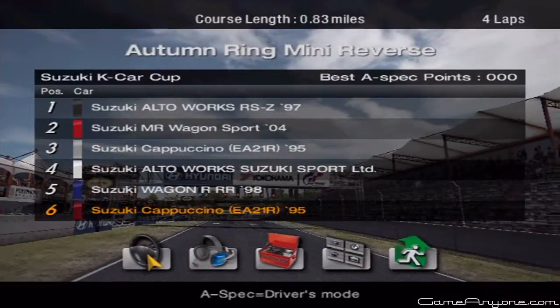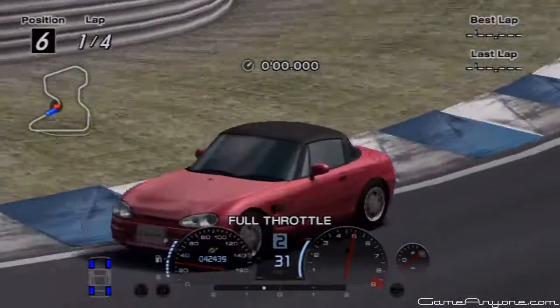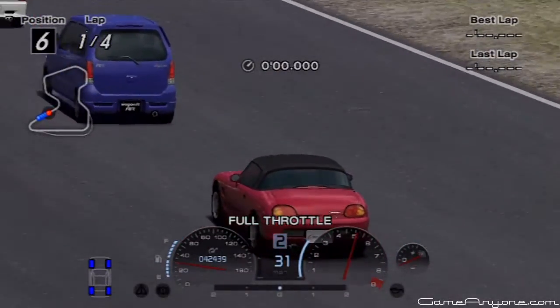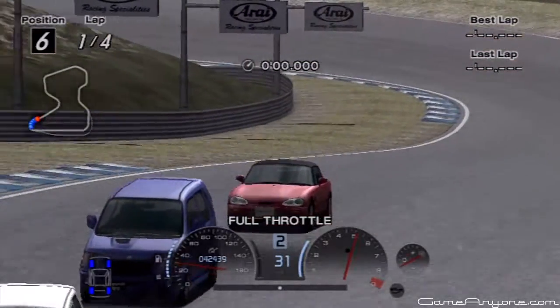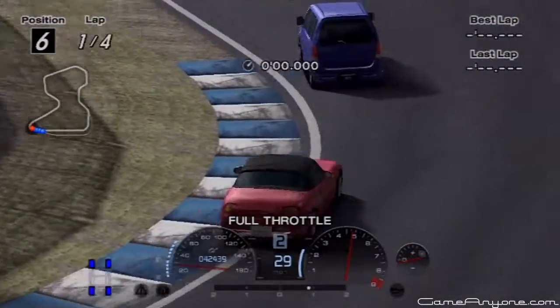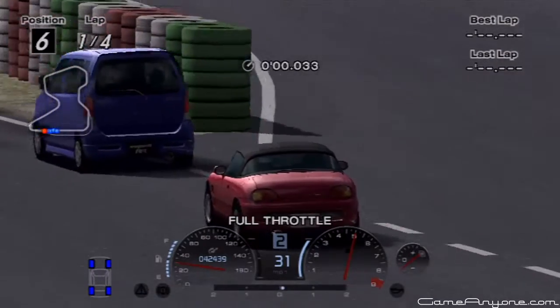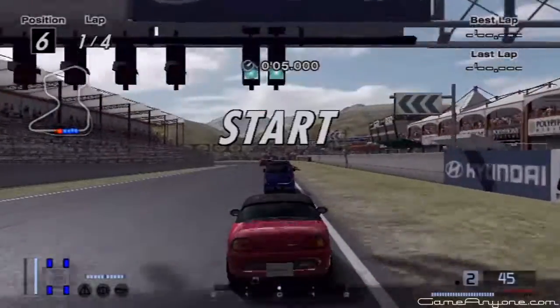Alright, here we go. I picked the Cappuccino mostly because, one, it was really inexpensive since it was used. And two, it's the smaller car, so it's probably lighter, more nimble. It's 15 8-spec points. This is going to be a fucking easy one. So yeah, since it's just a little compact car, not a wagon, fair to be lighter and faster in that way. That's my choice, I'm sticking to it.